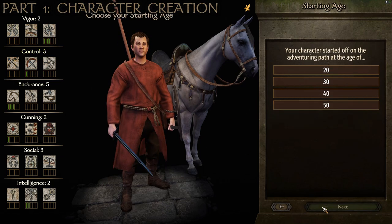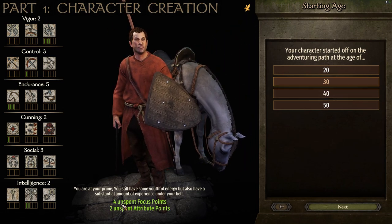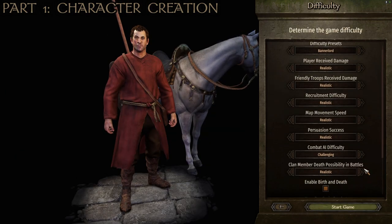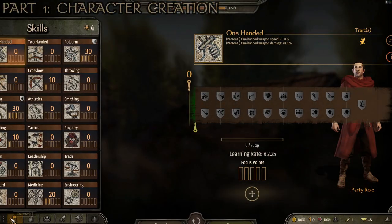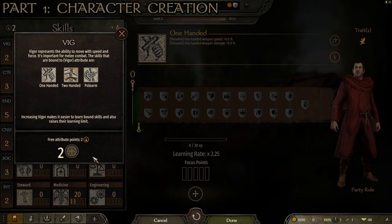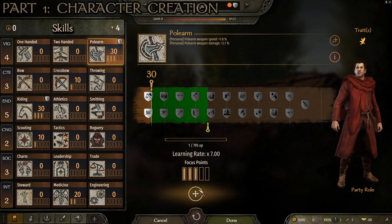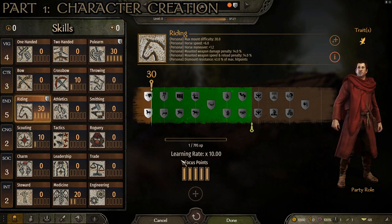For our age I like to select 30, so you start as a grown man with four unspent focus points and two unspent attribute points. For difficulty I start on Bannerlord because that's the most fun. Once you start the game with those options, use your two attribute points into vigor since endurance is already at five, and put the extra focus points into polearm and riding — our two main areas as a lancer.